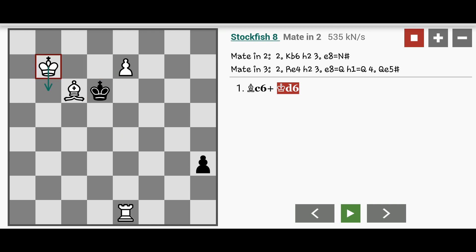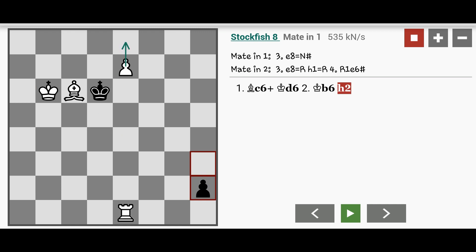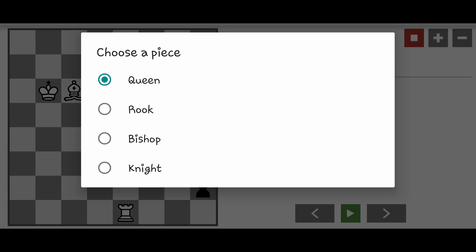Let's go with the shortest solution. Kb6, then black has no choice — no other moves — plays h2, and here's the nice finish: promotion to knight.